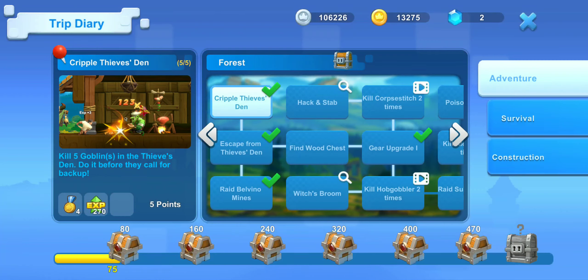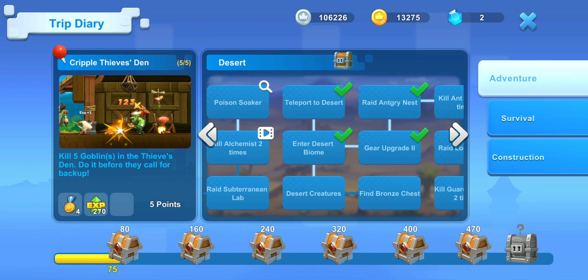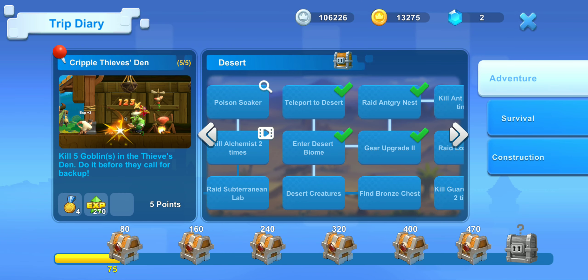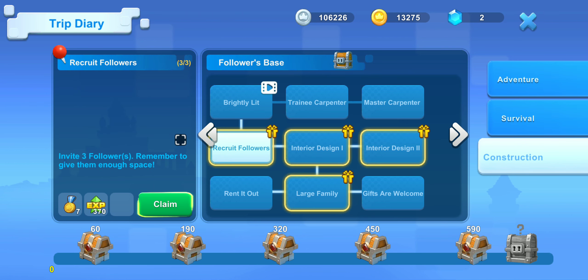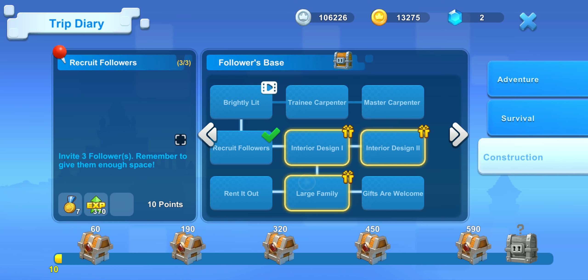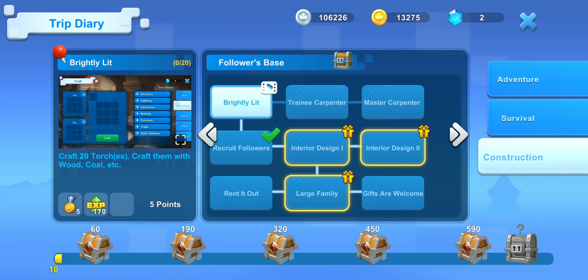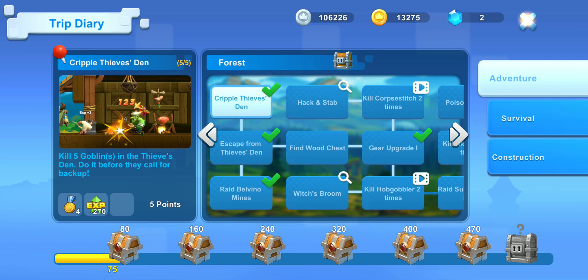There's a little icon on the side called the Chip Diary. It keeps track of what's been going on as you progress through different biomes and lets you unlock various rewards. There are three different categories: Adventurous, Arrival, and Construction. When you claim these rewards you get some experience and random rewards.